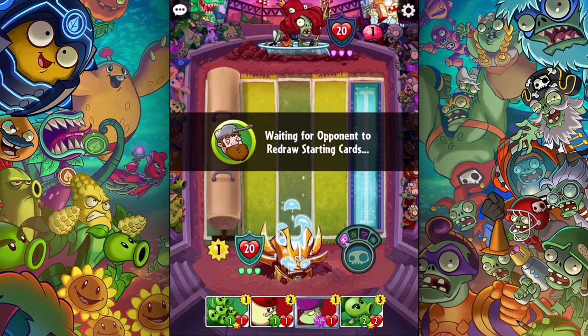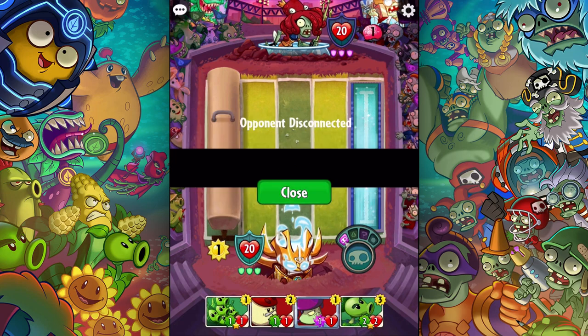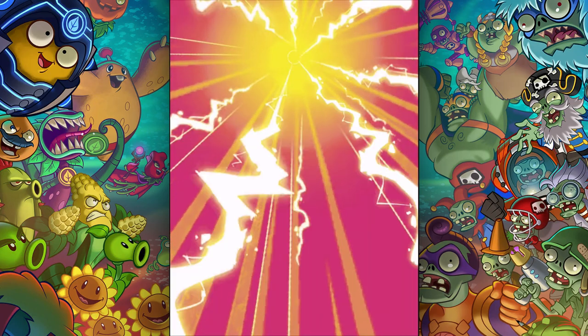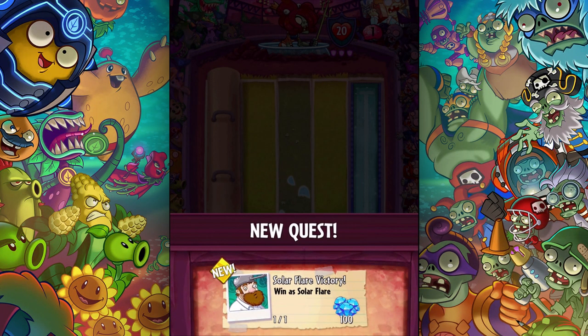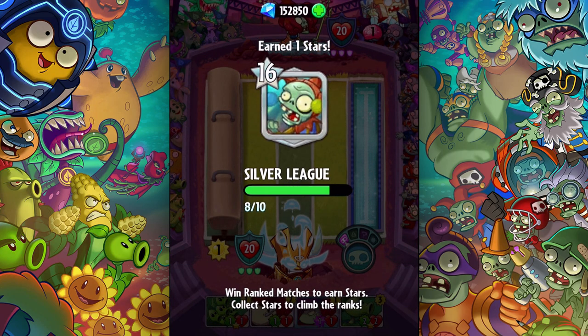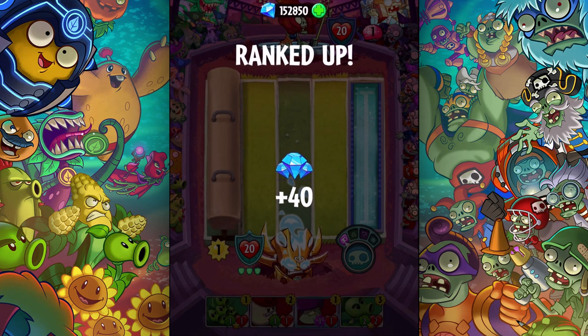Just waiting for him to redraw. Are we serious? I was antsy about this game. He got scared of me. It's possible that the other player knows his weaknesses and he sees Captain Combustible and says now I'm not good against Captain Combustible, and he'd rather face a Solar Flare. It says one of one, but that has not happened anyway - went up to level 17. That's pretty cool.